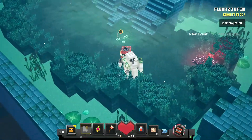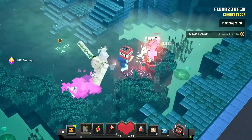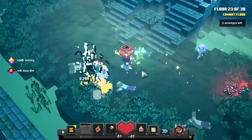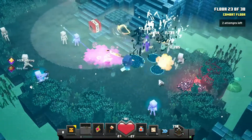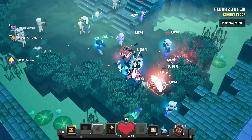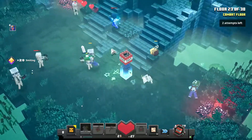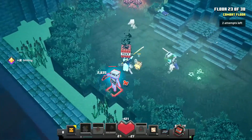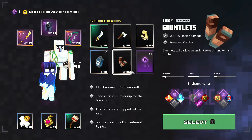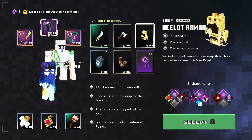I went for double sharpness and the busy bee enchantment on the gravebane, which spawns honeybees. It's an amazing enchantment — it gives you more allies to tank enemies for you.